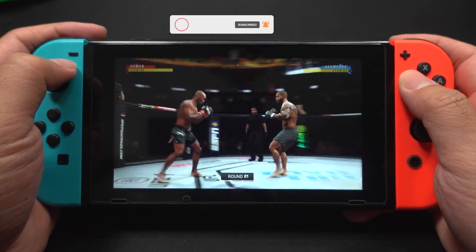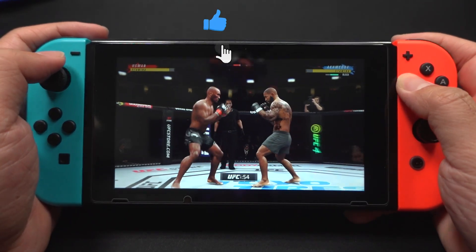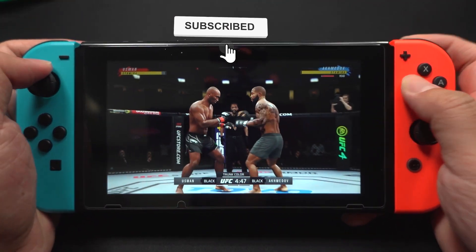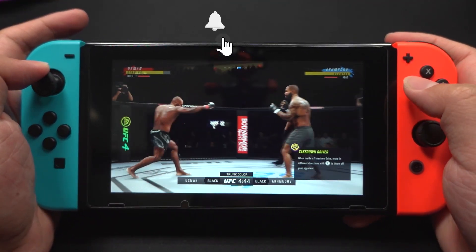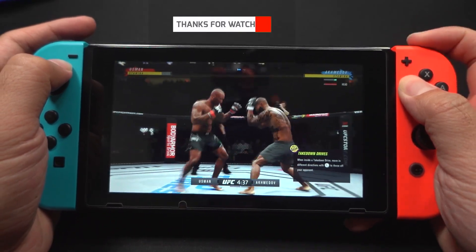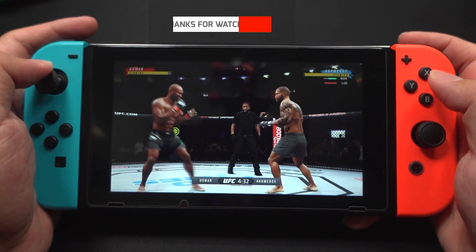All right, so here we go with round one. When you have what looks like a classic matchup of striker versus grappler, it doesn't always play out that way. But given what these fighters said to us on Thursday, the game plans seemed pretty clear. Which one of them is able to implement the game plan most effectively?